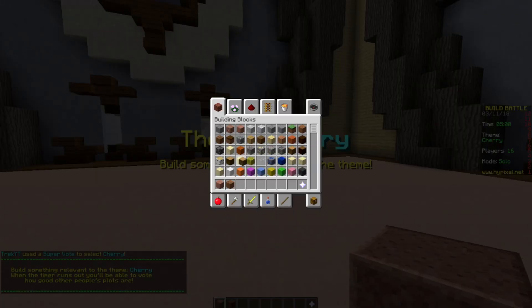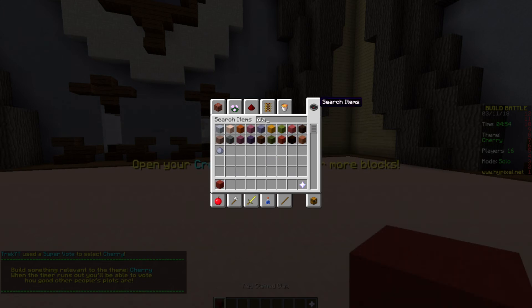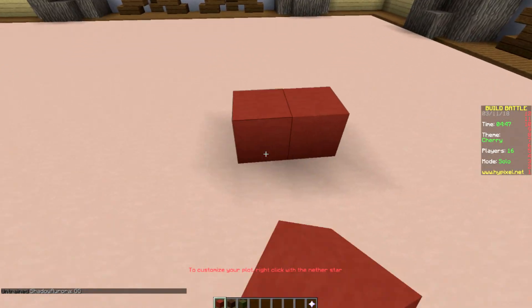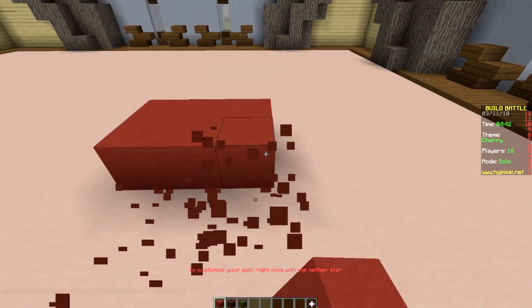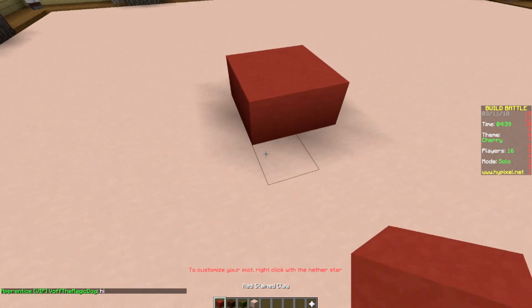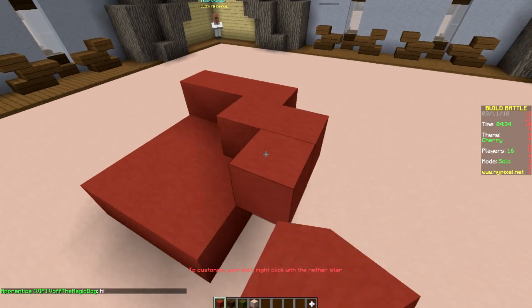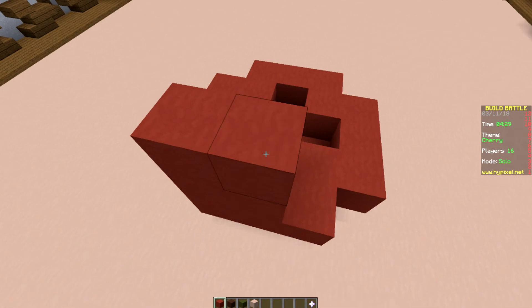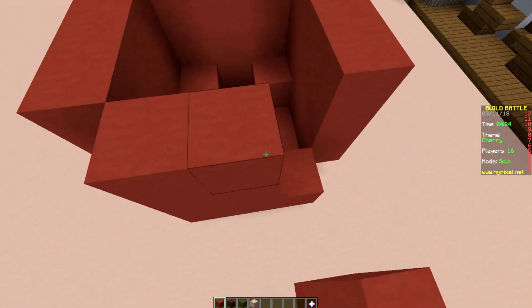Let's go with Cherry, just because I'm not feeling playing a thing we've played like 10 times already. So for Cherry, we're gonna need this. Cherry stems, I think, are this color, but they also could be that color. So what we need to do is build two spheres right next to each other. What should we do for spheres? Let's do this — let's go out like this on both, and we can always add a little bit more if we need to. So we're just gonna make very, very basic spheres, and we'll probably add more detail at the end.